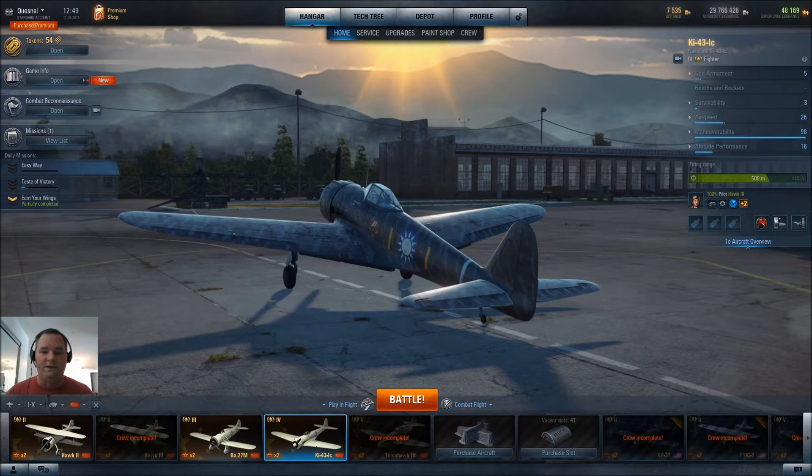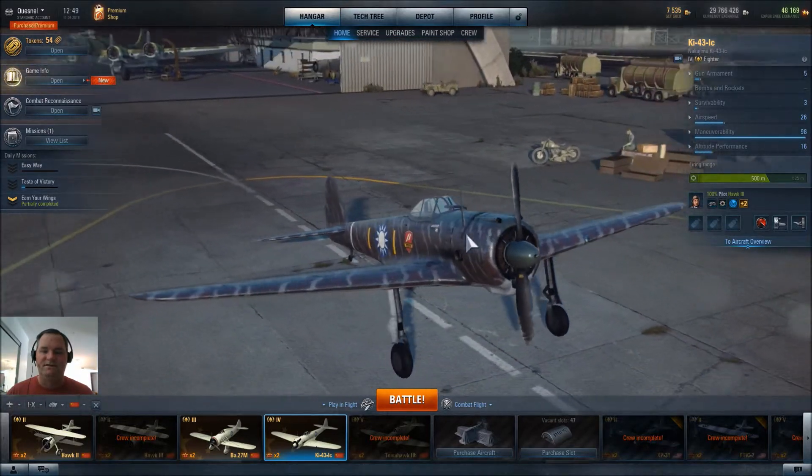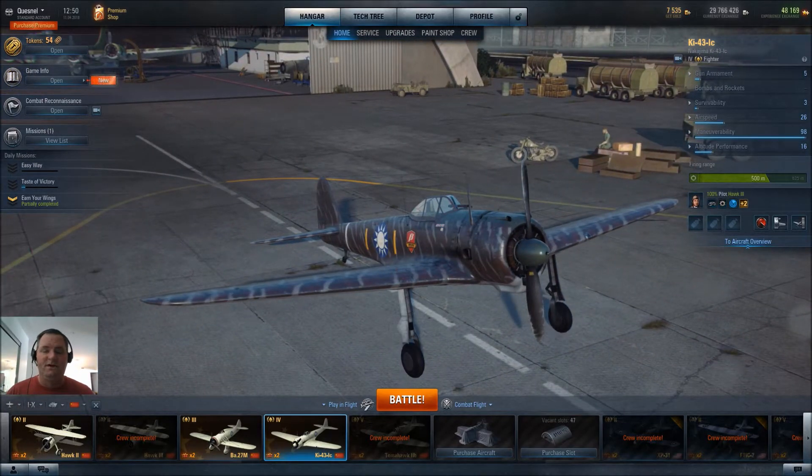Hey there, welcome back. This time it's a trip to tier 4 in the Chinese-captured Ki-43 Nakajima — either the Oscar or the Hayabusa, depending on how you look at it. This is kind of a preview plane, because at the time this came out Japan only had the one line, the Imperial Japanese Naval line. Things have changed since then — now we have a second line, the Imperial Japanese Army line.